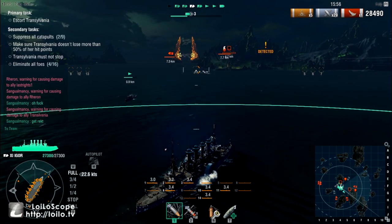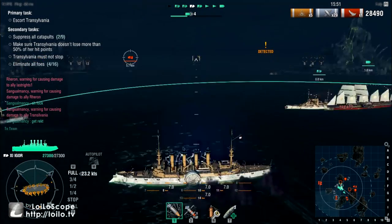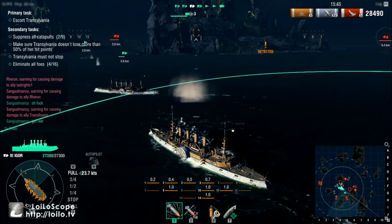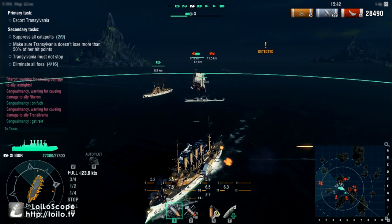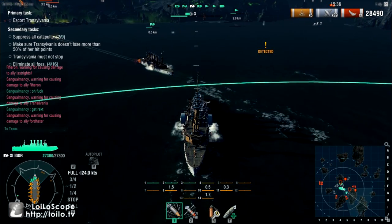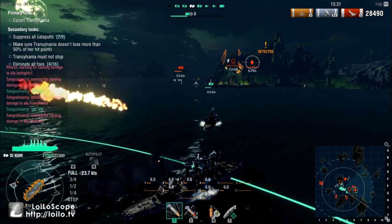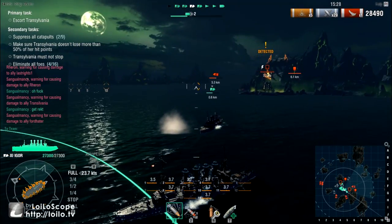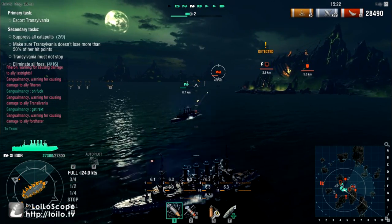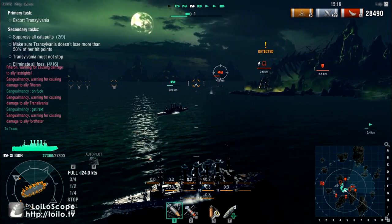Ideally, the way you want to be in formation is to have the Igors — what I'm driving and what my teammate is driving — in close to the Transylvania, with the battleships next out and the destroyers on the edge. Think of it like an onion, with the Transylvania in the middle. The destroyers put torpedo fire into the incoming zikasas and do a lot of damage to them. The battleships pummel down the catapults and finish off low-health zikasas. Ideally.